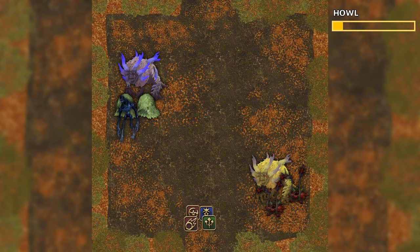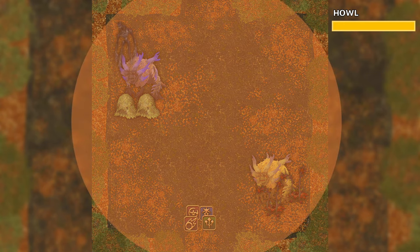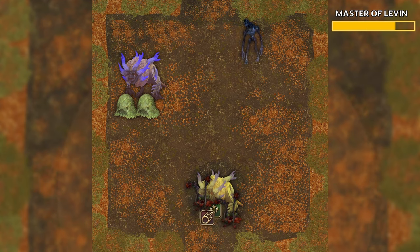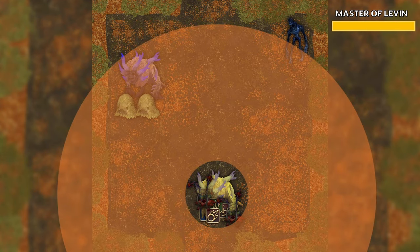Immediately after, the Raikou will cast Hail, a raid-wide AoE, so make sure to heal the marked player. We begin moving the Raikou to avoid the path of the Yuki, and he'll begin casting Master of Leaven, a donut AoE, so we bring the adds to the south-west corner. They should be close to dead around this time.